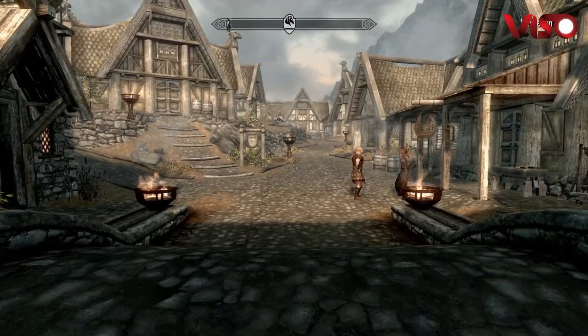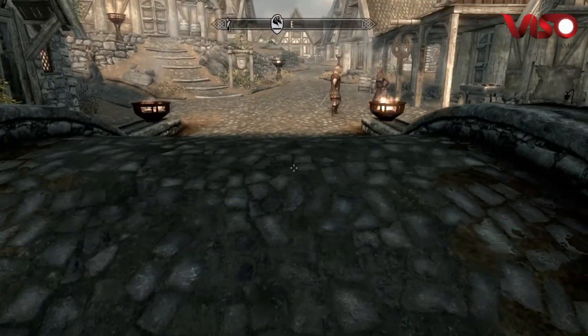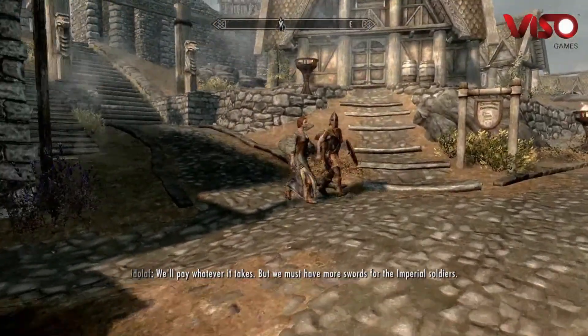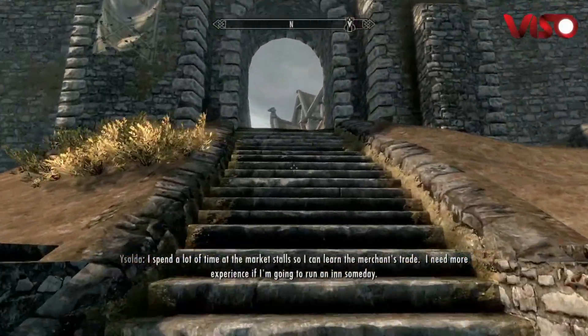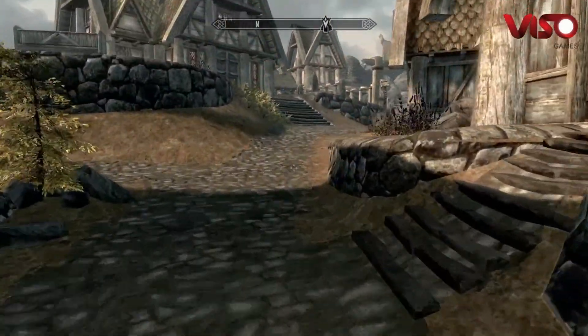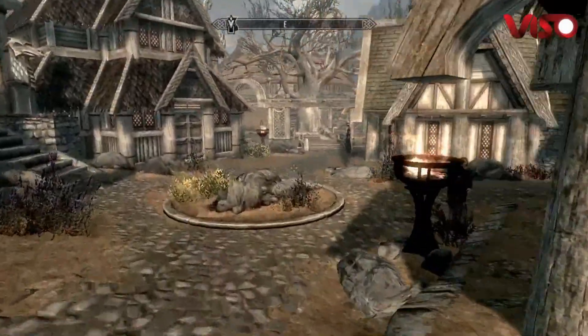Alright everybody, so this is actually the easiest way out of the map possible and I found it. I've never seen it anywhere else on the internet before, and it's been out for a very long time because that video I uploaded didn't get many views at all. So you're going to want to come up here to the left, up this staircase, and follow this path all the way until you get to this big circle that has some rocks in it right there.